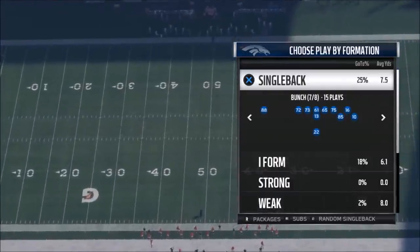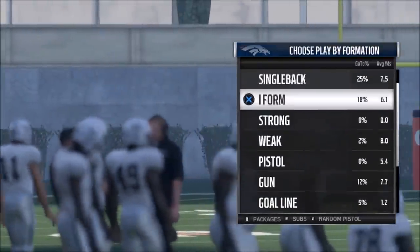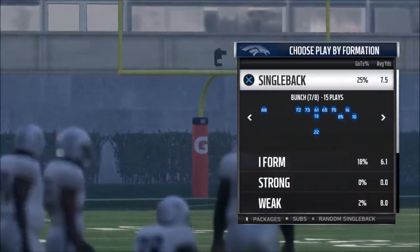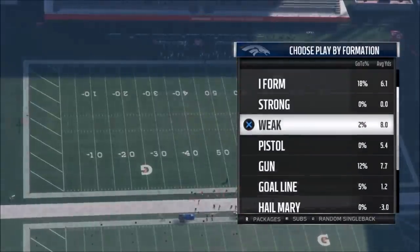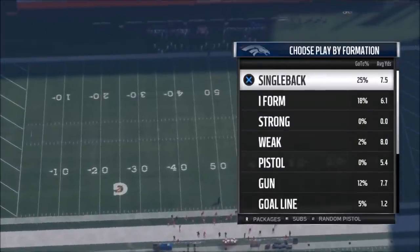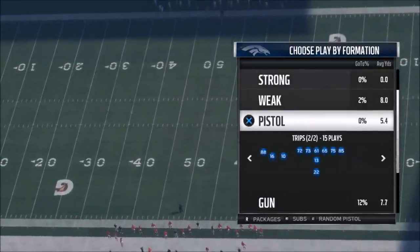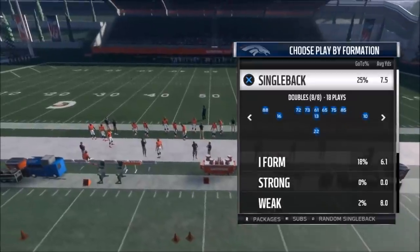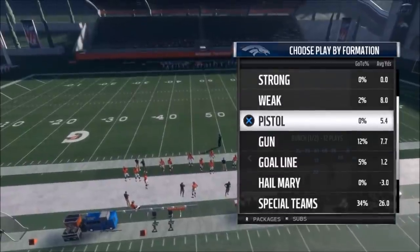I'm going to cover the single back bunch and the pistol bunch because honestly they look exactly the same. The only real difference is the receiver looks a little bit further out in the single back bunch, and in the pistol the running back looks a little bit closer. Either way, it looks like the exact same bunch formation — your opponent won't be able to tell — so you can run these two schemes together and really benefit from it.